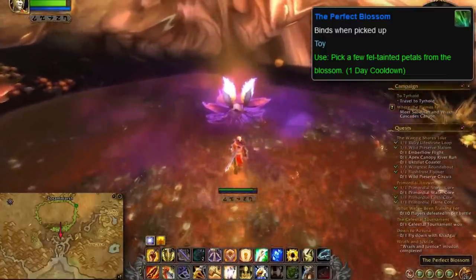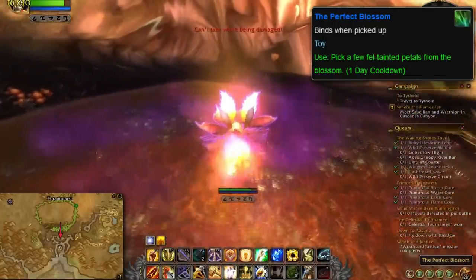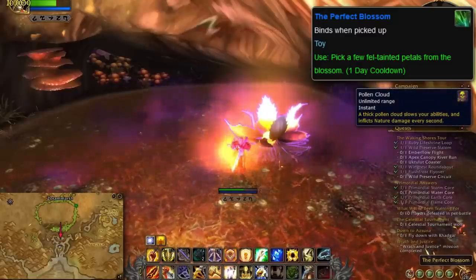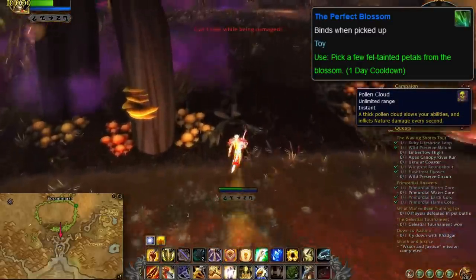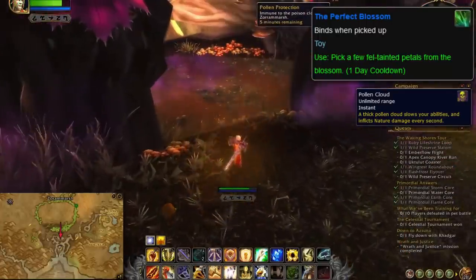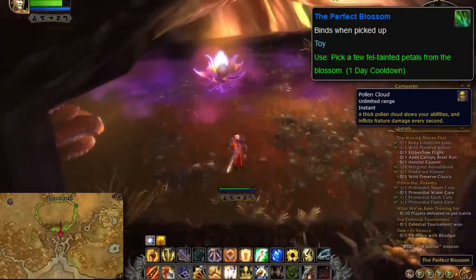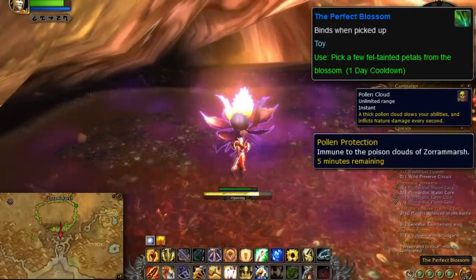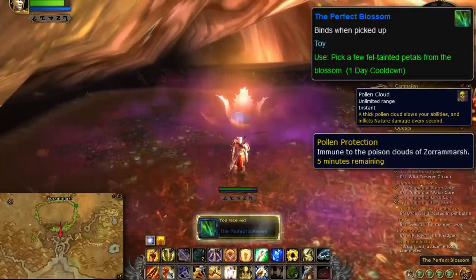there will be a flower in the middle of a pond with a toxic purple fume surrounding it. Standing in this purple fog will give the player the Pollen Cloud debuff, which slows the player's movement and gives a heavy DoT. In order to click the flower and get the toy, the player must pick up and eat the mysterious fruits found on the ground in the area. Eating this item will grant the player the Pollen Protection buff, which counteracts the Pollen Cloud debuff. Finally, players can then walk into the purple fog to claim the Perfect Blossom toy.